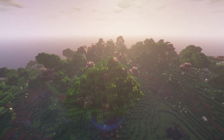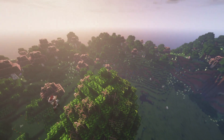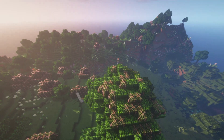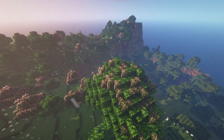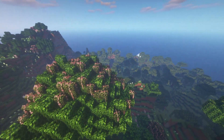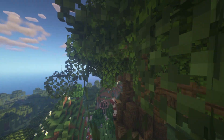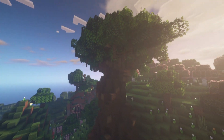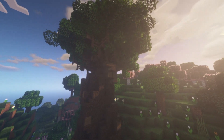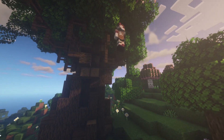This part is completely optional, but you can also put different kinds of leaves intertwined with the leaves that you already have to make it look very dimensional and pretty. Here I'm also adding some spruce fences to look like tiny tree branches connecting to the leaves atop.